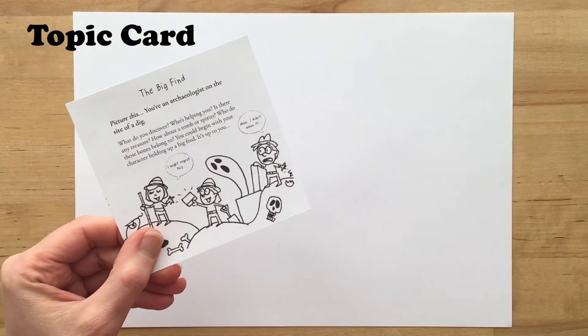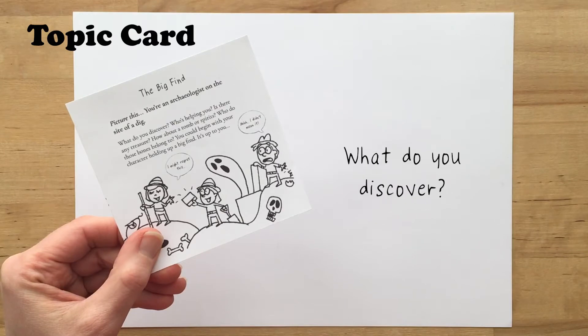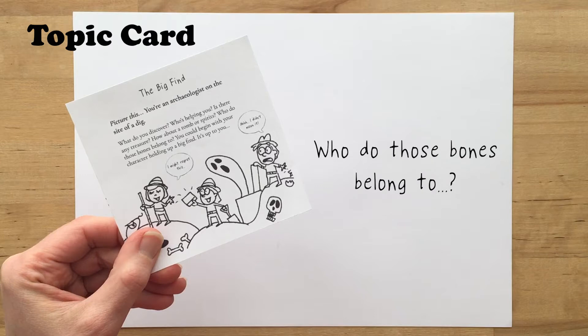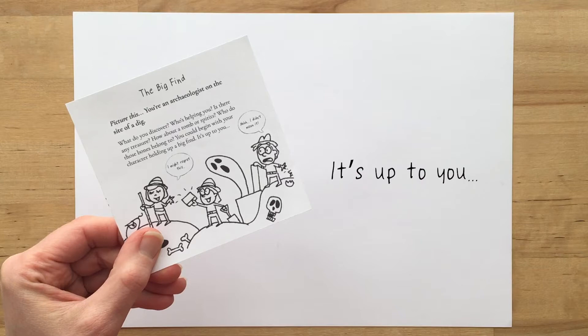I've grabbed the topic card to set our scene and it reads, Picture this. You're an archaeologist on the site of a big dig. What do you discover? Who's helping you? Is there any treasure? How about a tomb or spirits? Who do those bones belong to? You could begin with your character holding up a big find. It's up to you.